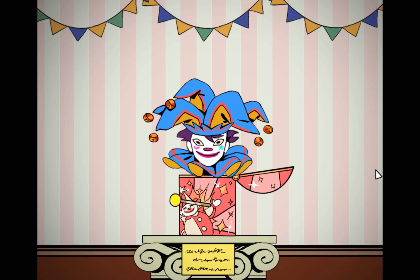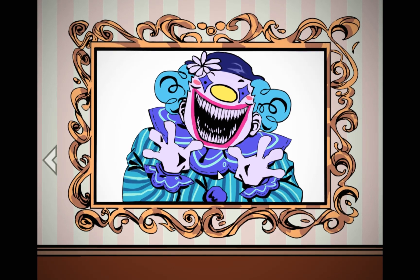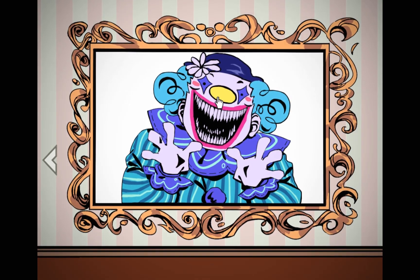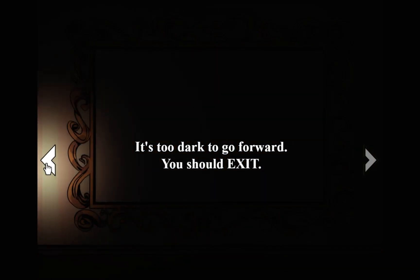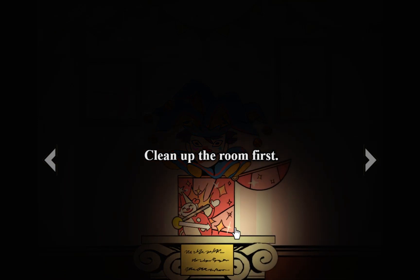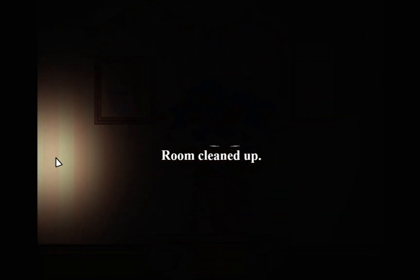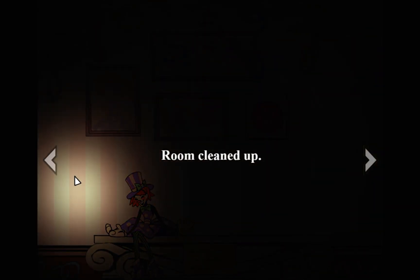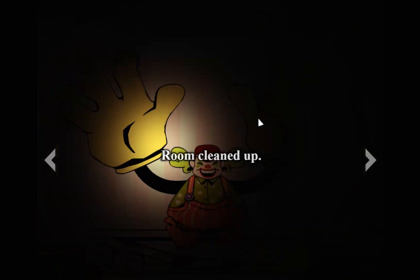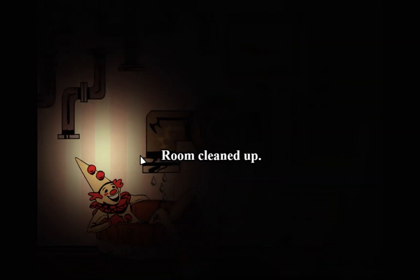Hi there. You're gonna run real close. Hey, can I have my key? Can I have my key now? Alright, it's too dark to go forward — you should exit. Clean up room first. I gotta undo this. Room cleaned up. Oh, I saw that. Yeah, there you go.